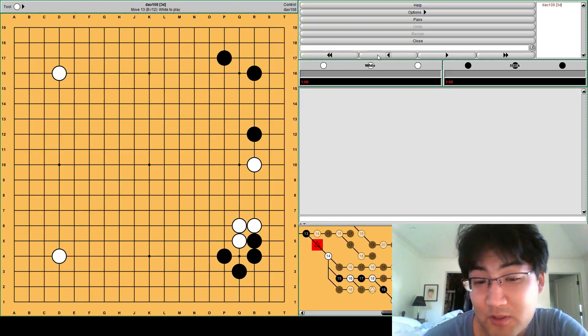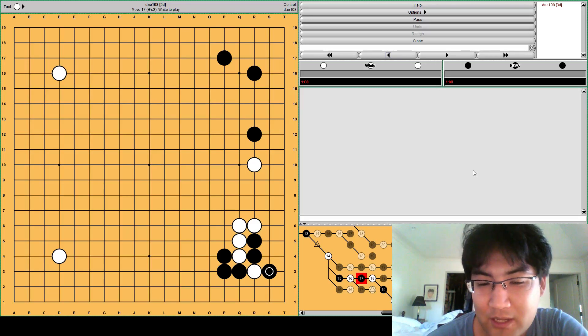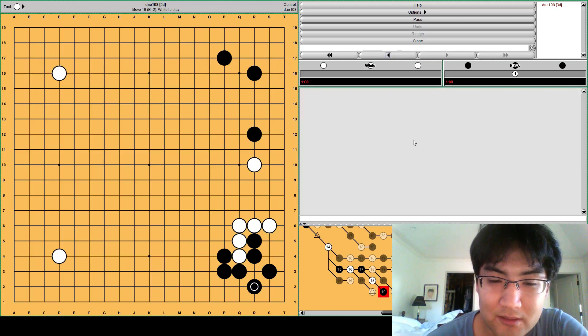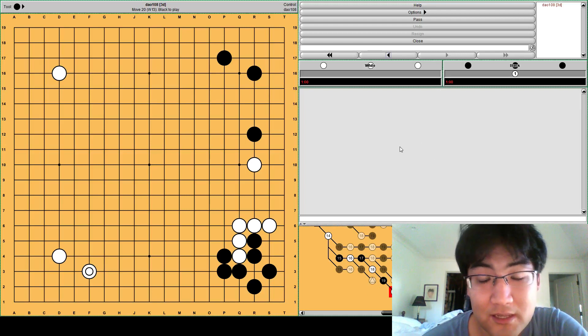Of course, if there are more stones on the board it could be different. So actually, when you cut and black ataris, white should just descend. When white descends, black takes, and now you've effectively defended this area, so you can tenuki to someplace else on the board.